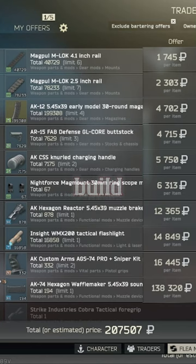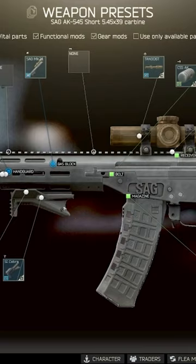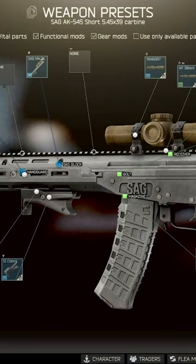Alright boys, this is going to be an expensive build for you, but a really fun one. SKS is still better than this gun, but if you want to snipe people and have a good time, you're going to probably be dropping at least 300k on a semi-automatic gun here. But trust me, when you try it out, it is really, really fun.